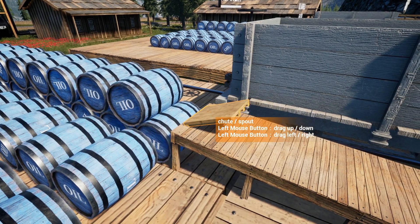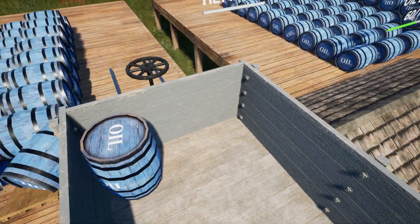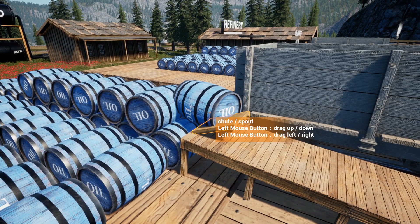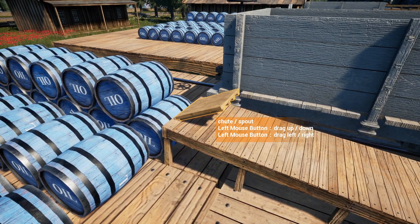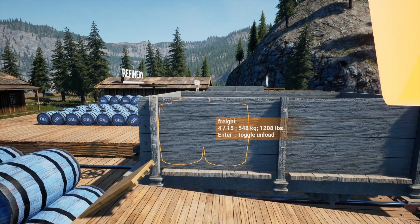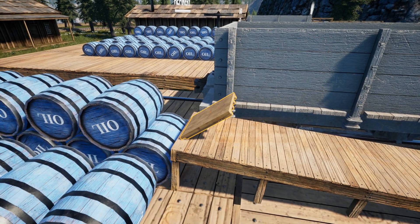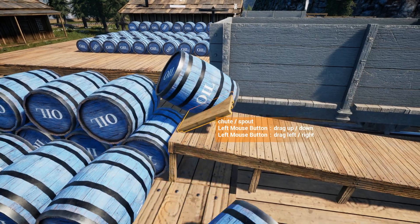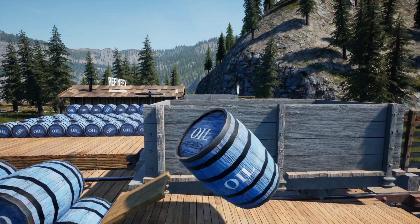What's supposed to happen is the barrel comes out and explodes right into this car over here. The second barrel however is already a bit of a slouch, not going very far, and the third one just lands in any location. Maybe it has to do with how high the chute is, but it seems to be very weird and inconsistent, kinda sad.